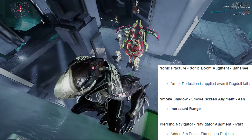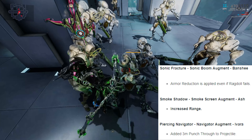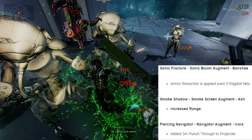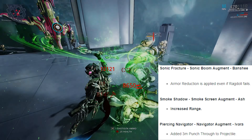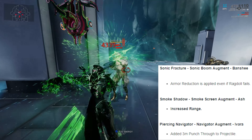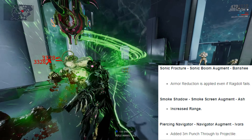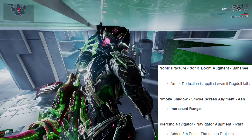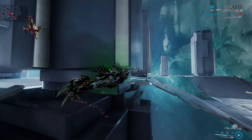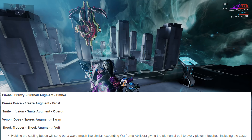That brings us to the Sonic Fracture augment for Banshee, which now strips armor from enemies even if they don't get affected by the stagger - an okay change. The Smoke Screen augment for Ash now has increased range for putting teammates into stealth along with you. And the Ivara Navigator augment adds a three meter punch-through when using the Navigator ability. They're okay changes but nothing to get too excited about.